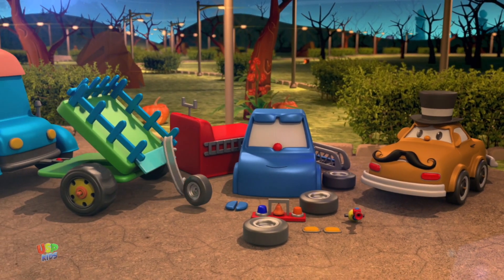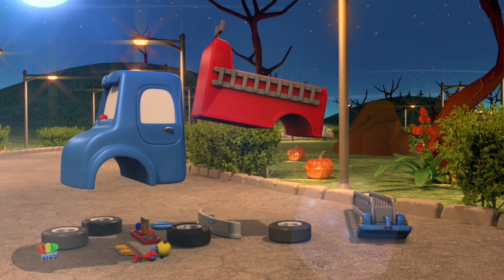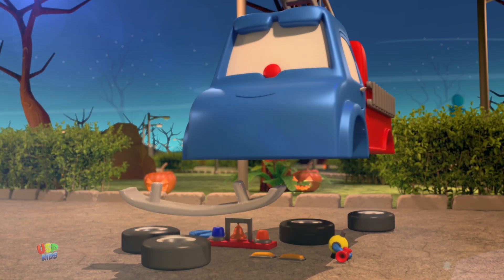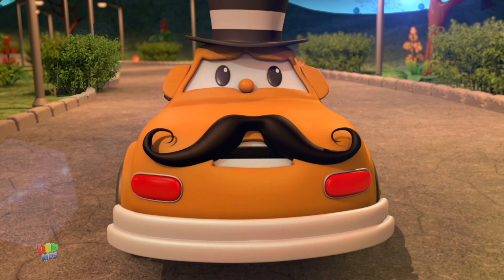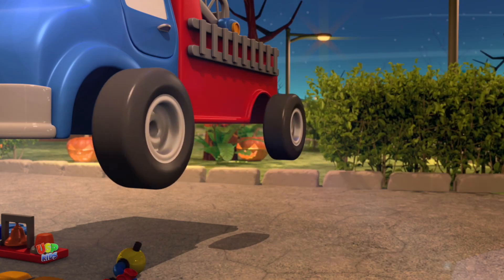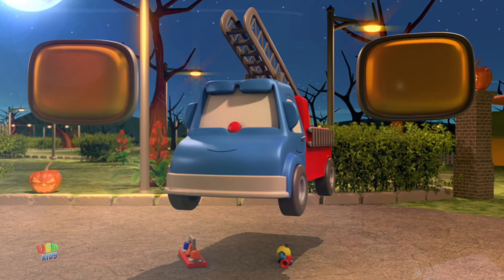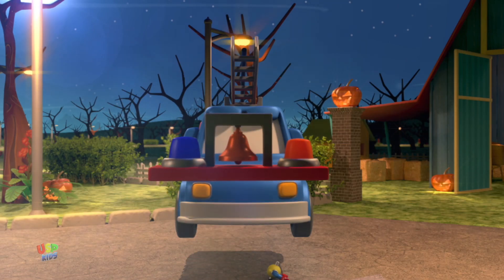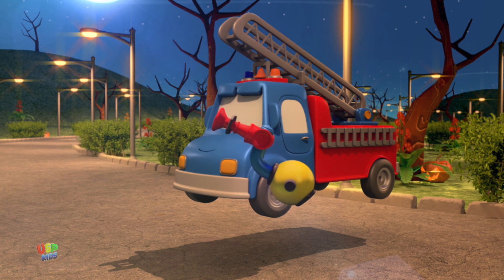Now, in order to build Hose the fire engine, we start with the body. Next, there's the big red storage compartment. And, of course, the ladder. Then there's the bumper — have to watch out for bumps! Relax, Wheeler. And we have four wheels, two on one side, two on the other. Next, the wing mirrors — clunk, clink. Two headlights, very important at night. And a bell, and a light, and a siren. And of course, no fire engine without a hose could be called Hose.